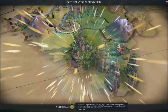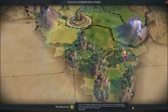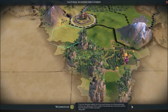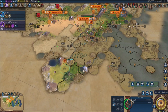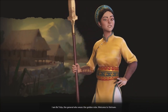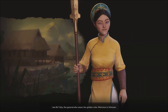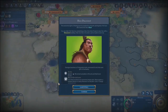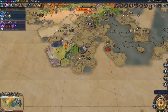We uncovered a new civilization: Vietnam! The game gave a poetic description — something about ten thousand valleys, trees touching heaven, a thousand peaks, cuckoos calling, and after a night of mountain rain, a hundred silken cascades from each summit. So that's Vietnam boys — we uncovered them.